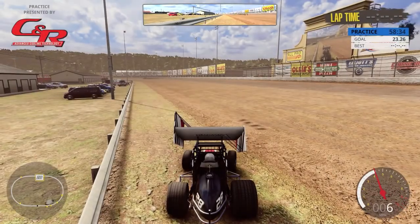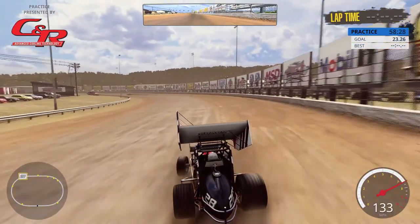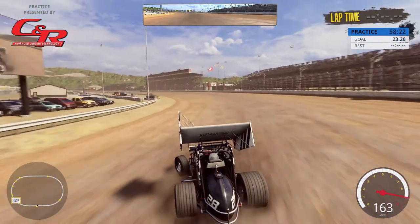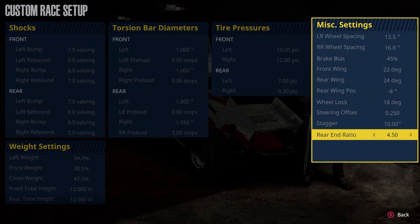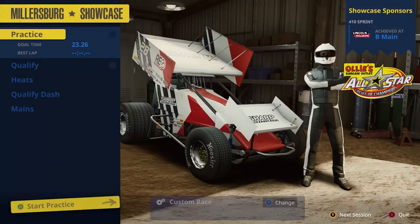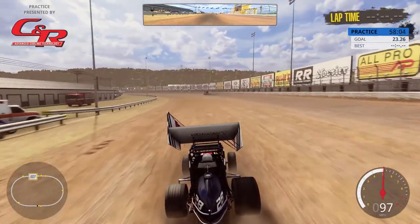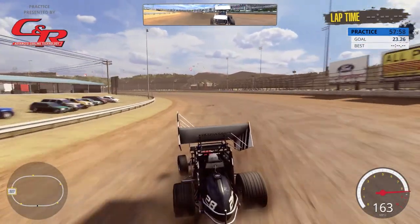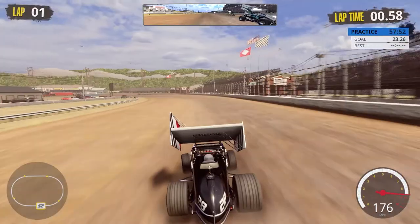We head out onto the track — no one coming up behind us. The biggest thing about these bigger tracks is you have to keep a steady wheel. I think I've got too much gear, so let's knock that down a couple notches — probably three — to a 420. It's all momentum; you just want to keep the momentum up. There are three cars approaching us now.